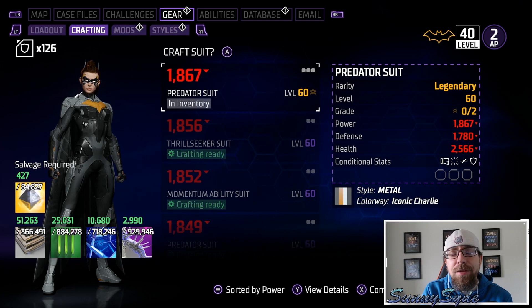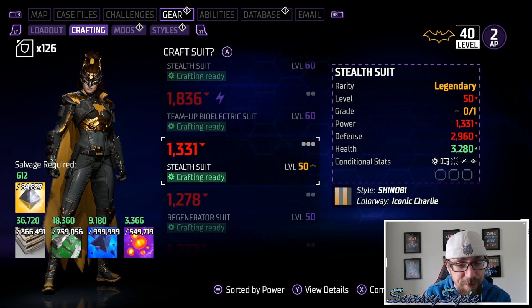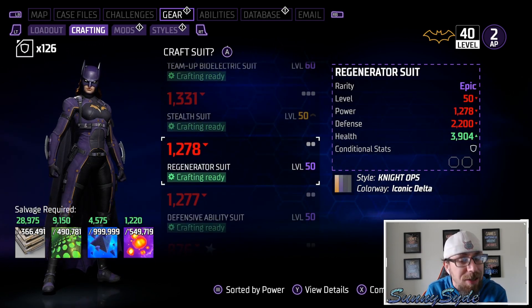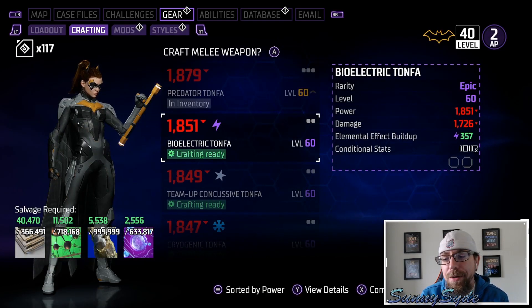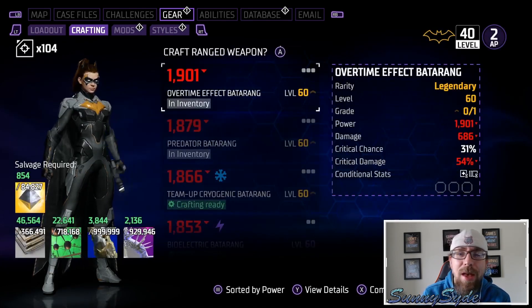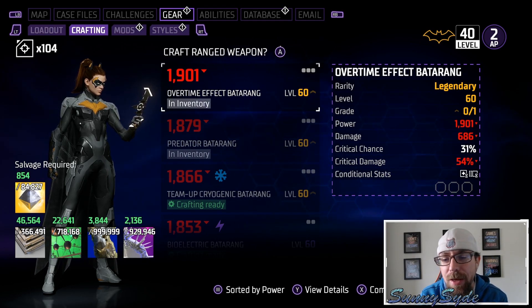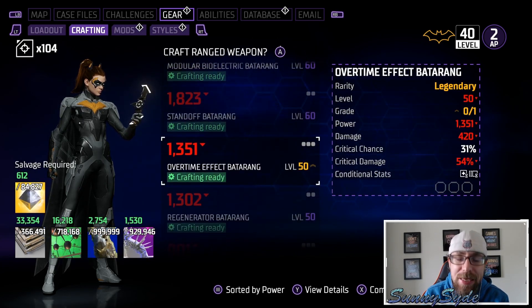I picked a character where I really don't have much level 60 gear. I have one single Predator suit at level 60 and that's it for legendary. I do have the Stealth at level 50, which some people have asked about. On melee we have the Predator at level 60. On ranged we have a couple others — Overtime Effect, a Team Up one, and Predator — so really not many legendary pieces.